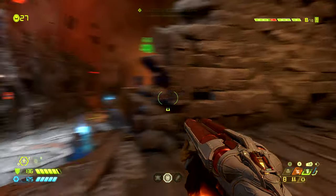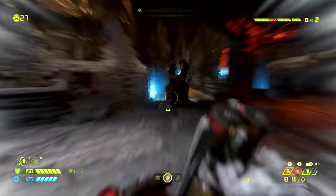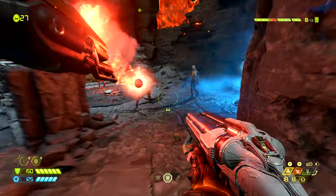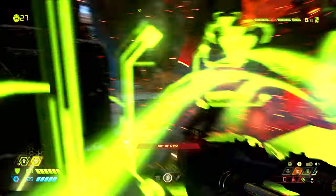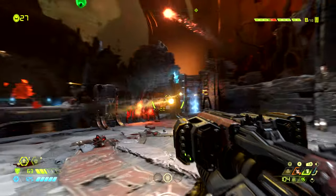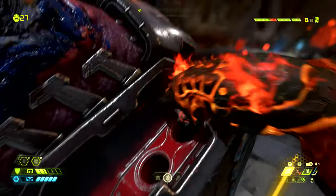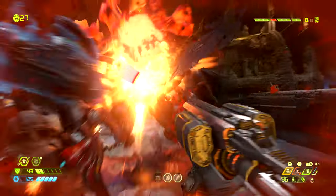Welcome back ladies and gentlemen to Doom Eternal, my name is Camel and today I'm bringing you a full 100% completion guide to the seventh mission known as Mars Core. I'll show you where to get all of the goods, all of the secrets, all of the collectibles, all of the exploration based things, all of the combat based things and some extra stuff along the way.